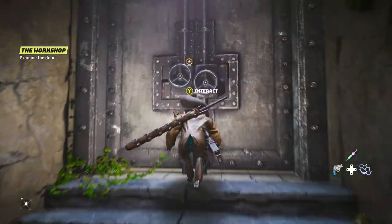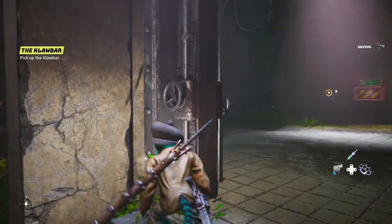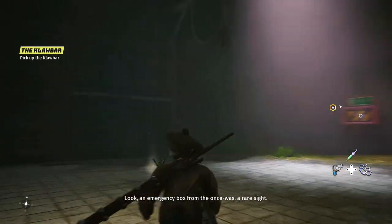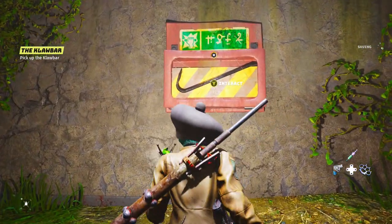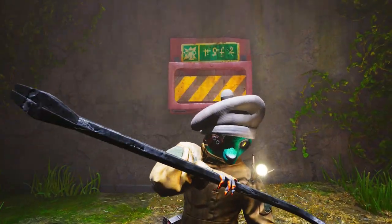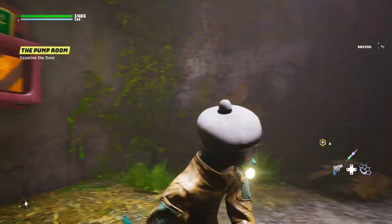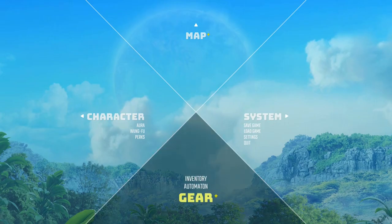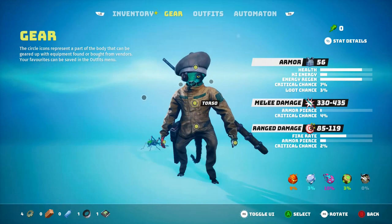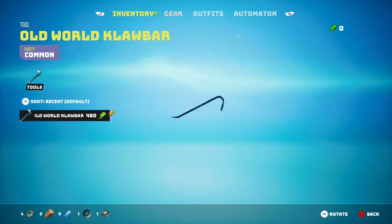Let's open this door and see what happens. There's an emergency box — from the 'once was', it was a rare sight. There's a crowbar in there: an 'Old World Clawbar'. I'll take that.